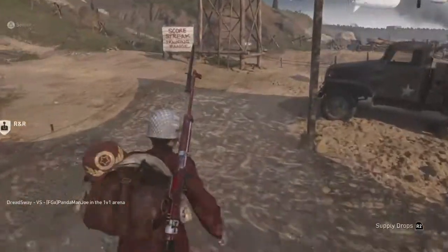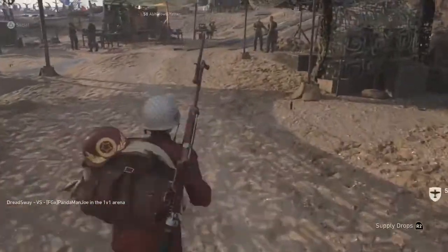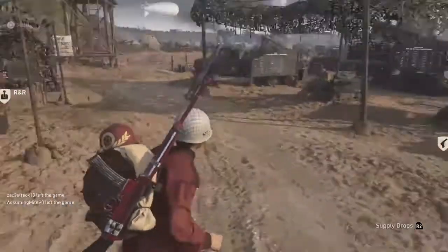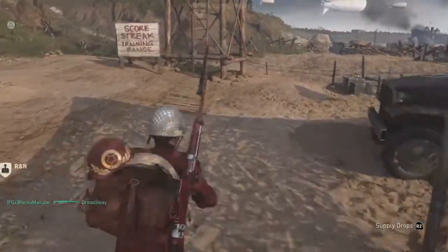Go into your headquarters, do the sit emote and just before your butt hits the ground, hit the crouch button and walk forward slowly. Don't try to run or sprint as it won't work, it'll just take you out of it.